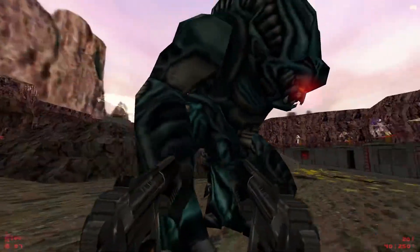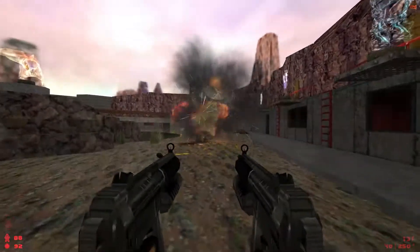Lastly, instead of the tutorial level, we get a Zoo Map where you can spawn in enemies and mess around with the weapons.